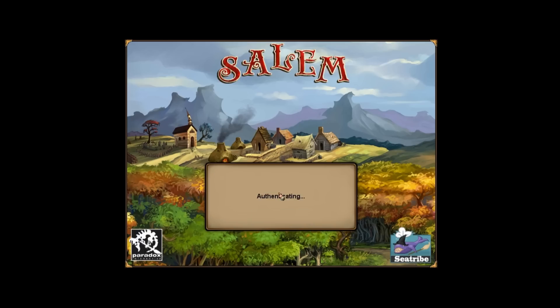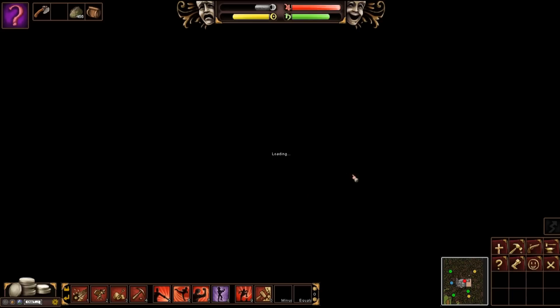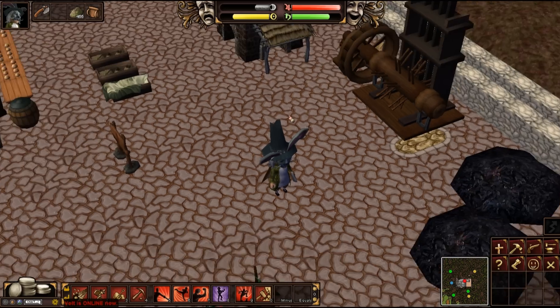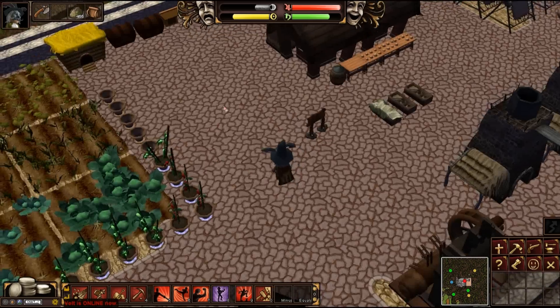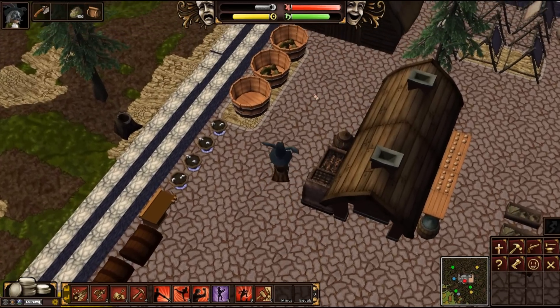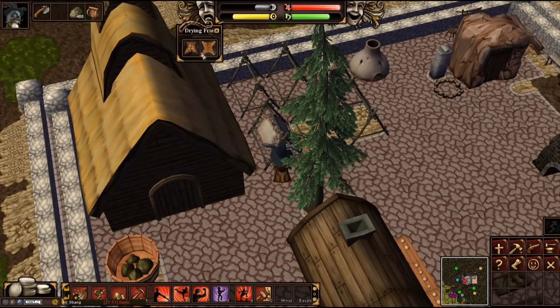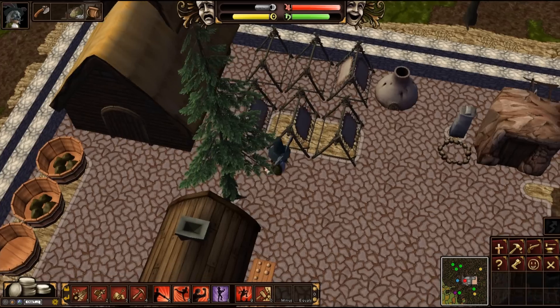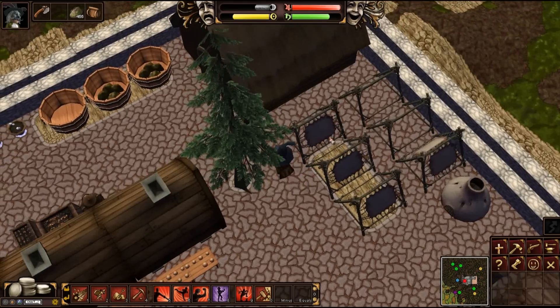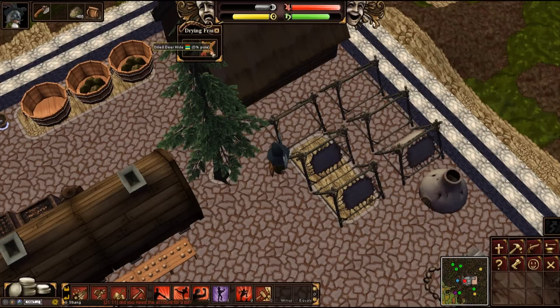I'm going to log back on to my main character. I want to show you guys something that they changed — unfortunately the sadder part of the game — they fixed it. So I'm sorry everybody, but you can no longer make four leather with one brain anymore. You now actually have to have four brains. You need 40 liters of tanning fluid to tan four leather.